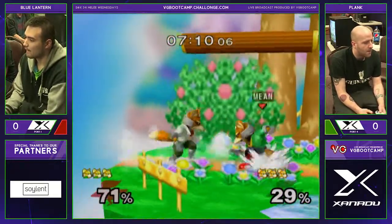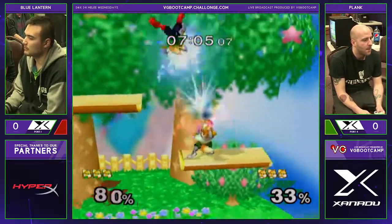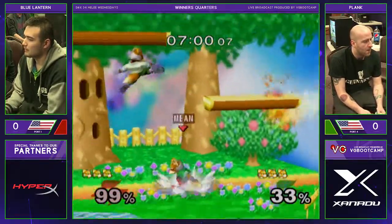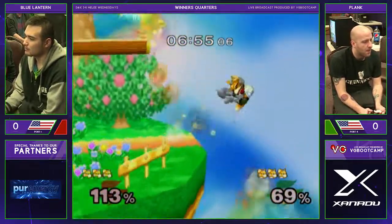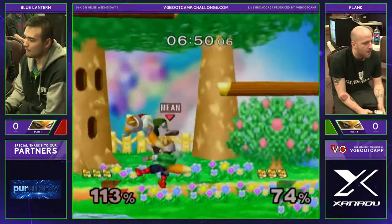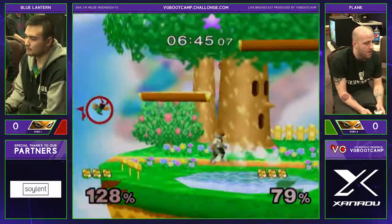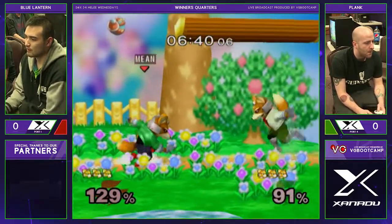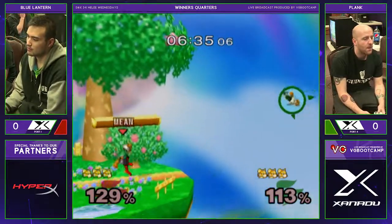No ledge dash though. So that's kind of tricky to punish on a shield. When Fox does a really deep dash attack on your shield, you can't actually shield grab it because he's going right through the shield. So what you have to do is either up smash or wavedash backwards to grab. It's very unintuitive, it looks really weird. With Fox shine on a shield, unless you get waveshine on a shield, it doesn't really get too much.